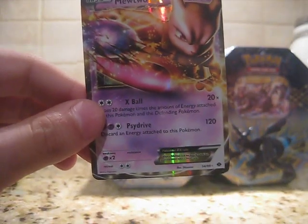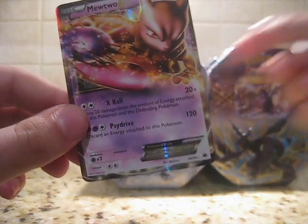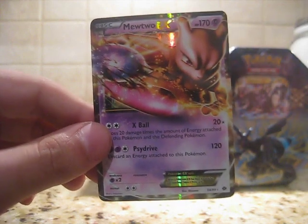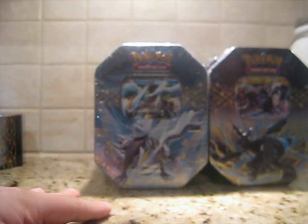Welcome to part 2 of my epic 9-tin case — the 2012 Pokemon Spring Collectors Pokemon EX cases. Look what we pulled already: Mewtwo EX, as well as some other awesome stuff. I highly suggest you go check out part 1.